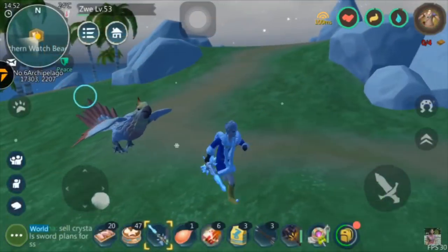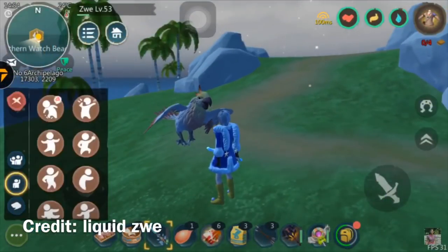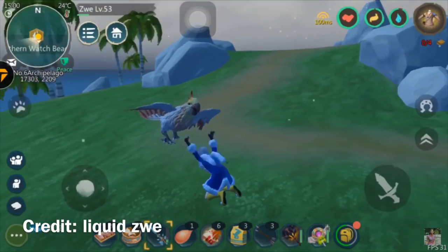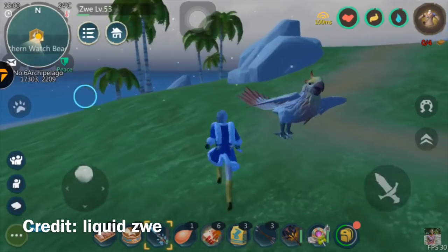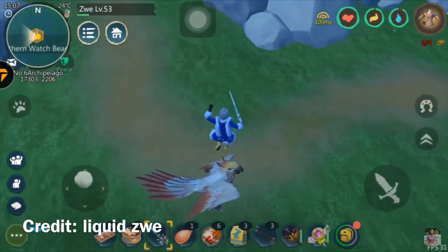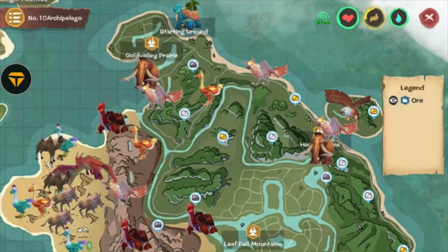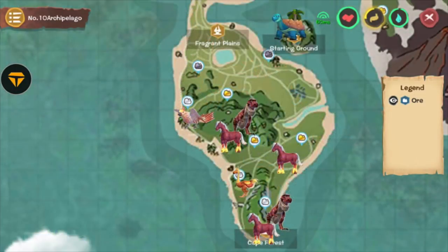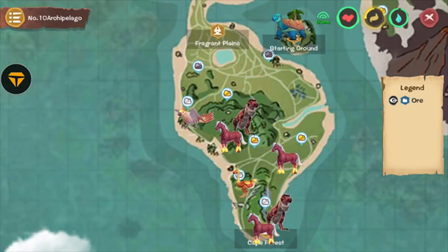Now let's get into the location. Parrots typically spawn around the north watch beacon or the south watch beacon — they usually spawn around all those beacons, so go around them and you will actually see the parrots. It's not guaranteed but they usually spawn there. Here are some other locations the parrot spawns — as you guys can see on the map. If you want a copy of this map, DM me on any of my social media and I'll gladly give you a copy.